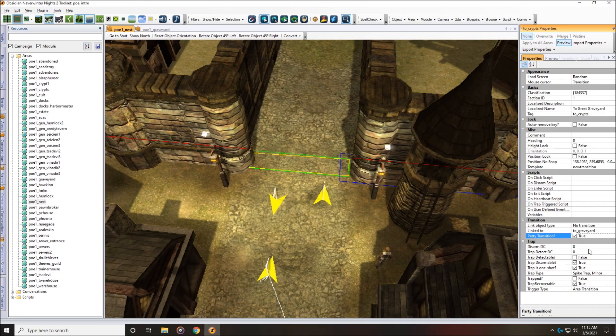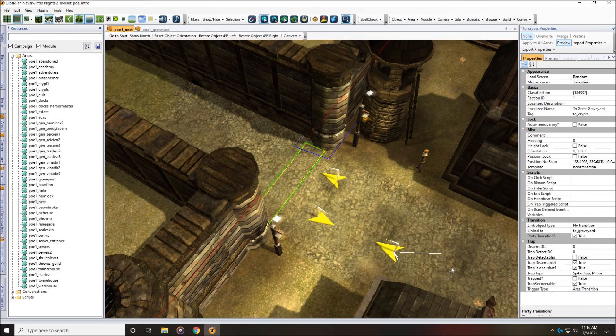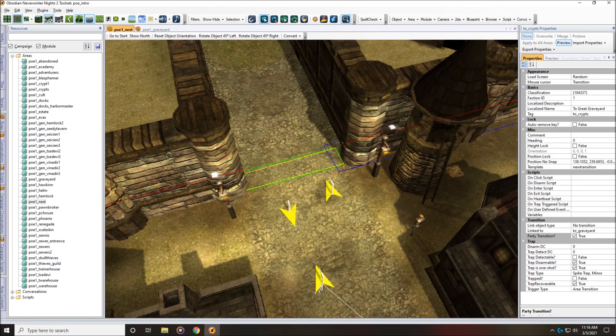This can cause problems in multiplayer games. I'm not a multiplayer expert, but if you're in a multiplayer game and you and your buddy — say your buddy is in a conversation, or in a store, or disarming a trap, or opening a chest — and you hit this transition while party transition is set to true, it's going to kick your buddy out of whatever he was doing and potentially wreck a quest or cause a crash. Most multiplayer mods probably have a script on the OnClick event handler that controls all this so you don't have to rely on this party transition flag. But specifically for single player games, I think all of these should always be set to true to prevent the problems we're trying to fix.